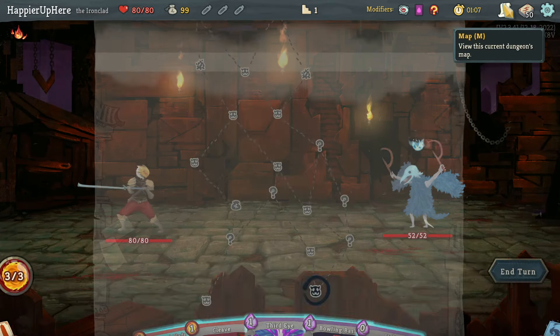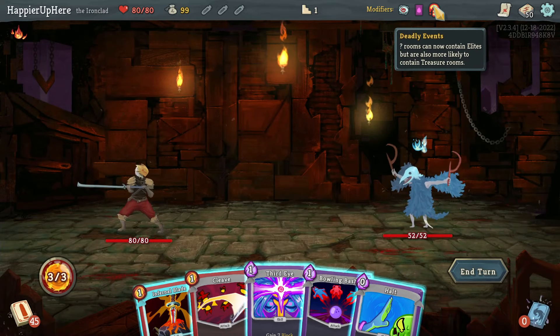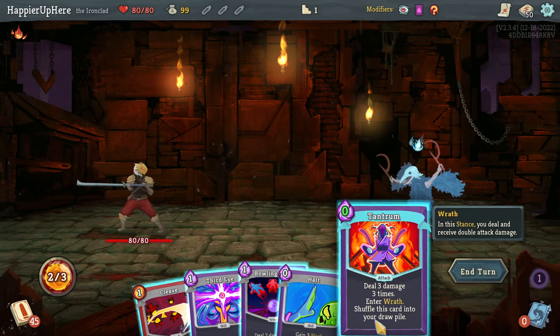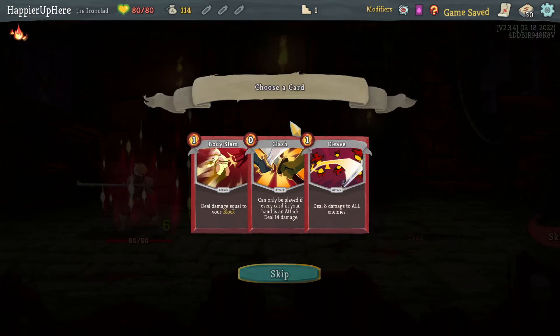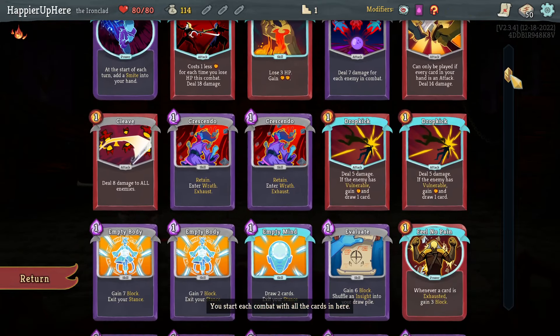The first four floors can't give you an elite — there's something special about the first few question mark rooms. I think I'm safe to do Tantrum, then Cleave and Bowling Bash, and then I should be able to kill once I get a good attack like Follow-Up. Good.